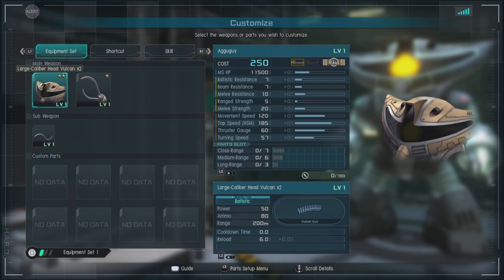It doesn't have the quad setup you'd see in the AguGuy. This is a larger, more substantial setup. It's up to 200 range, which is oddly enough pretty decent for this unit.